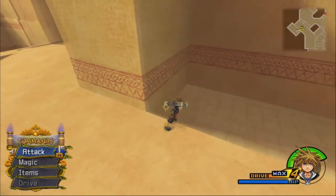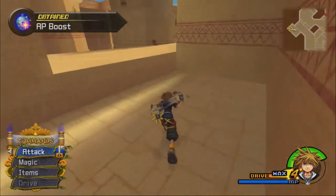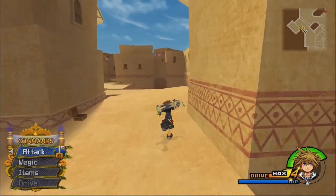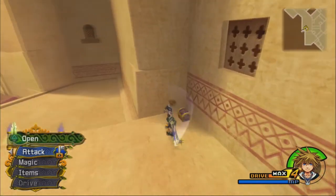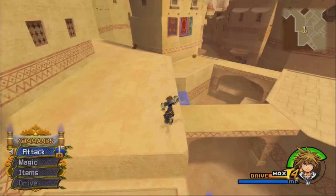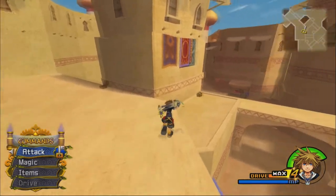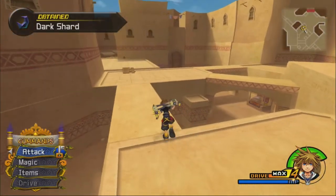We find a Nymph Shard, then an AP Boost — we are getting a lot of those. And a Nymph Stone — how nice.